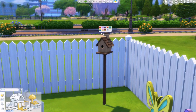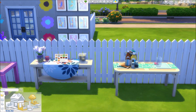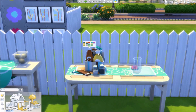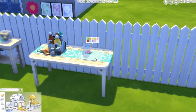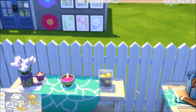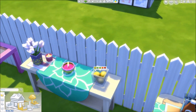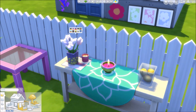Over here we have some new tables — this one would be really pretty even inside. Then there's a little condiments thing with ketchup, mustard, salt and pepper for when you're having a barbecue outside. There's also a drink tray where you can have iced tea and possibly lemonade — we'll check that out. There are more clutter items, a little thing of lemons and limes, and another candle with pretty flowers.